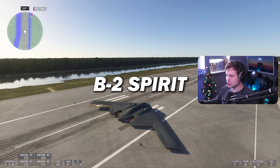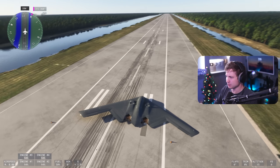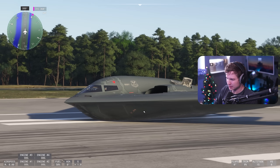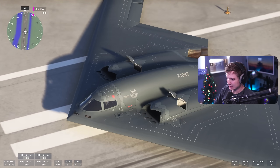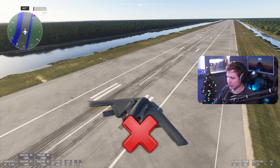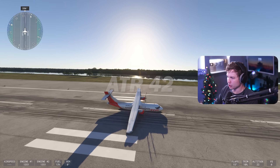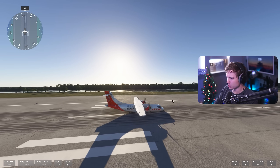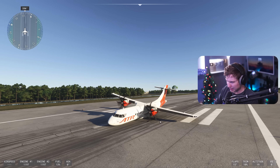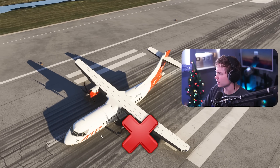Next up we have the B-2 Spirit, my favorite plane — top Mach 1. We're kind of shuffling sideways. Full throttle. Not seeing enough movement. This thing's definitely not going to do it. Next, ATR 42 — ignore the wing on the ground. We tilted forward. We were moving for a split second there, it gave me hope, but that hope has quickly faded.